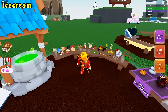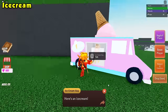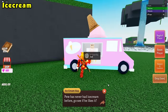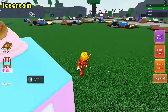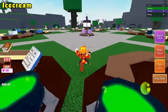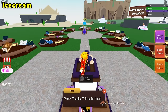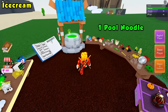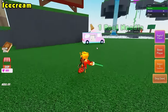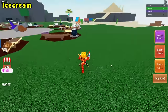For the ice cream ingredient, go ahead, grab a bird and then head over to the ice cream machine. Go ahead and talk to the guy — he will give you some dialogue. Select ice cream and then he will take your bird and give you an ice cream. Once he gives you some ice cream, go ahead and give it to Pete right up here. Once you have given it to Pete, go back to your cauldron and grab a pool noodle.